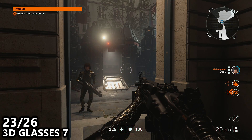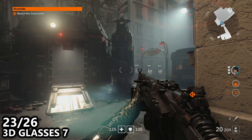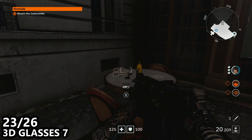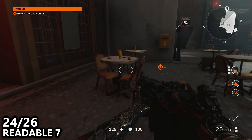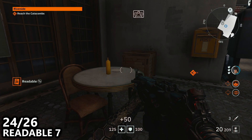Then go to your main objective. You will notice that there are some enemies that start attacking you which I have taken care of. You will enter the train car area. Go past the drop pod and find a pair of 3D glasses on the table — this is number 7 according to the in-game menu. Then two or three tables down from those 3D glasses you can find readable number 7 on a table next to some mustard.